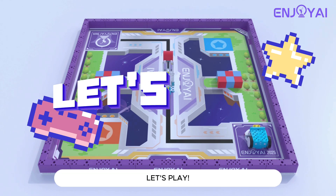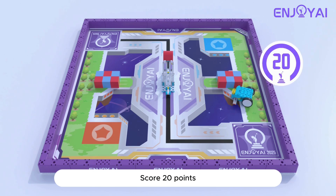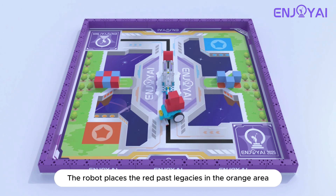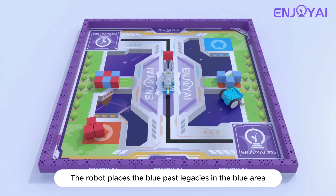If the robot completely leaves the base, score 20 points. To obtain past legacies, the robot places the red past legacies in the orange area — score 10 points for each. The robot places the blue past legacies in the blue area — score 10 points for each.